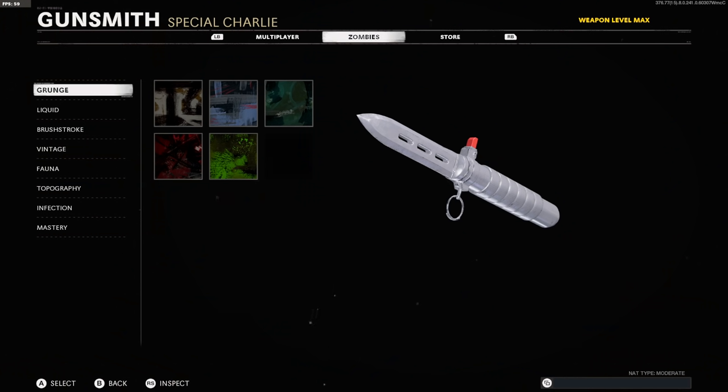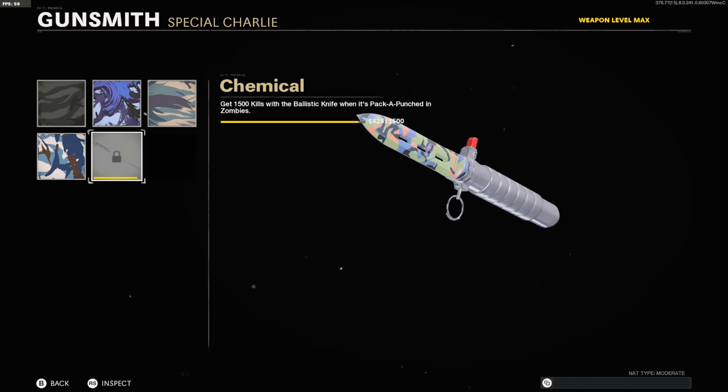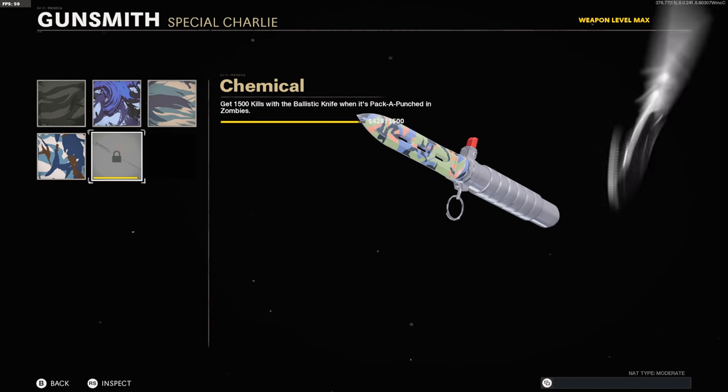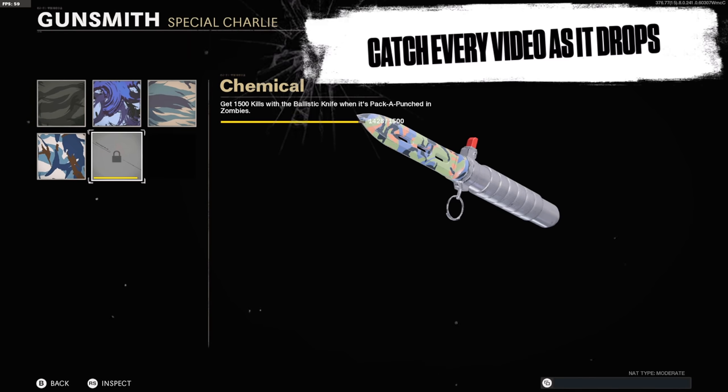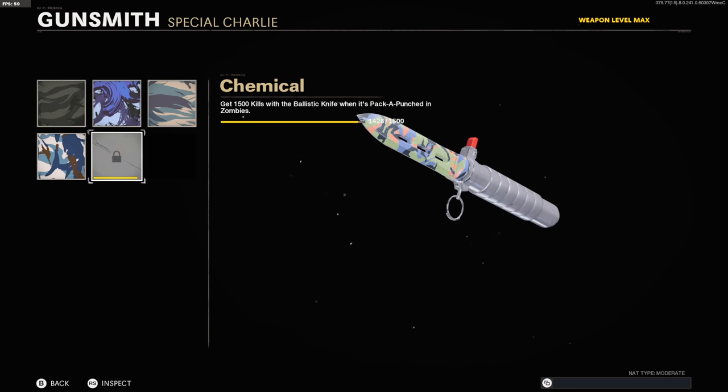A while back when they actually added the Ballistic Knife into Cold War, I did unlock Diamond for it, and then also Dark Aether. But at the time, the challenge was bugged out. The one specific challenge that was bugged was getting 1,500 kills with the Ballistic Knife while it's pack-a-punched in zombies. It showed the challenge as completely done, but it wouldn't allow me to put Dark Aether on the weapon because it kept saying I hadn't completed all my challenges, even though it said 35 out of 35 done. They eventually updated and fixed it, and now it shows you what you need to get done to unlock Dark Aether.